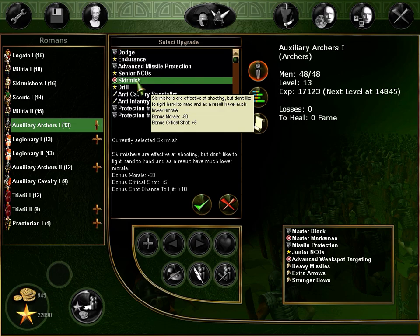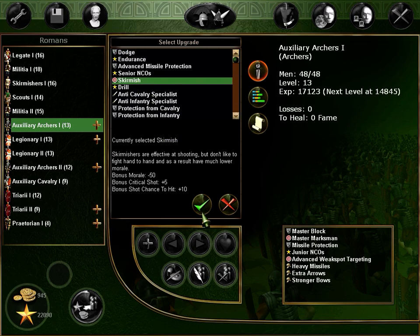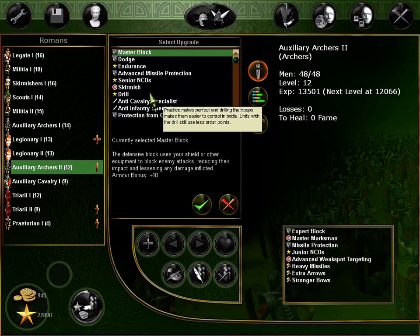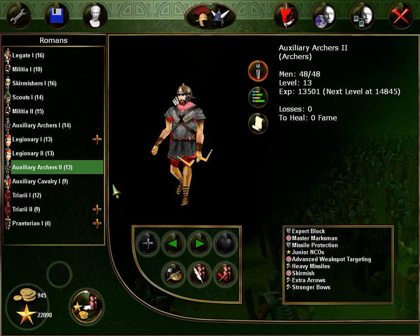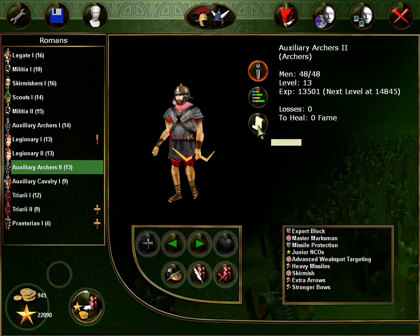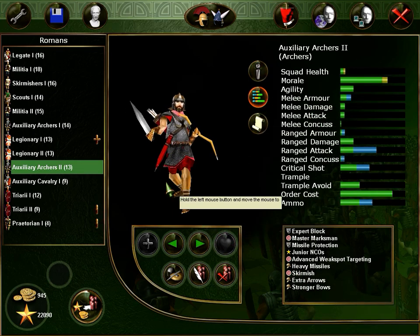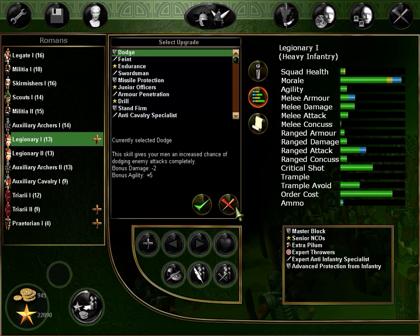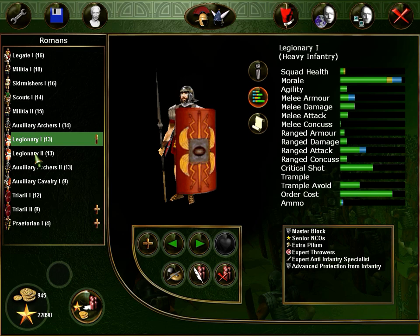Should we take the morale away and bonus critical shot? I ain't doing it. Then we can't give them even more. Fuck morale — these guys shouldn't be fighting in melee anyway. Okay now, before we — how are we doing?